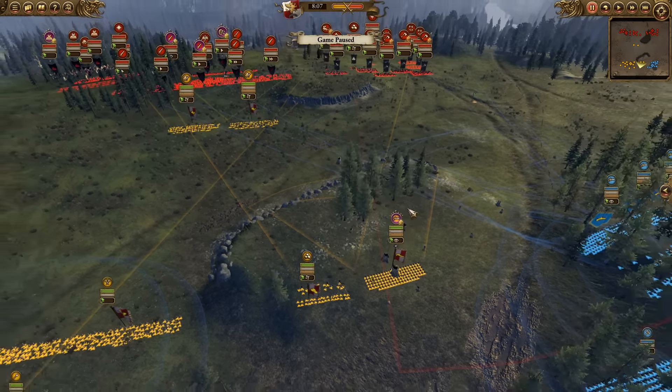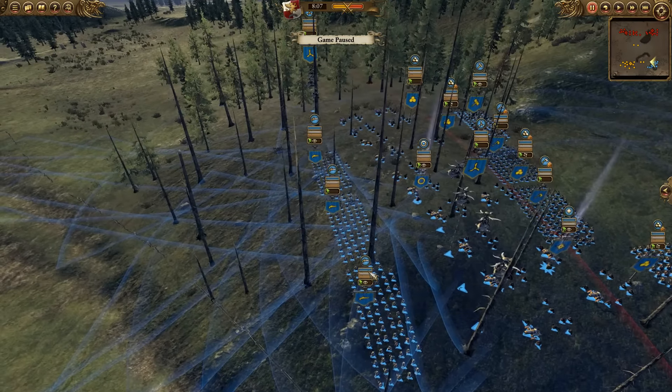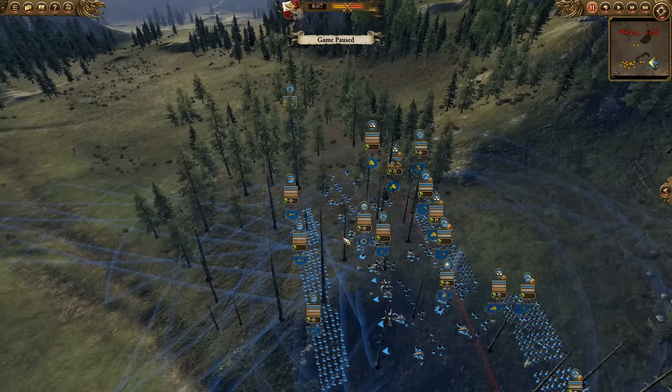For the Dwarf player, we have two Hammers, one on each flank, with a couple of Longbeards set back. There are four Cannons, an Organ Gun, a Master Engineer, two Gyrocopters, a Generic Lord, and three Thunderers — a lot of artillery from the Dwarven player.